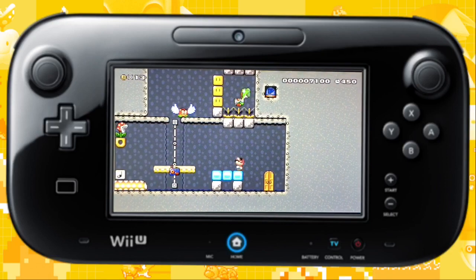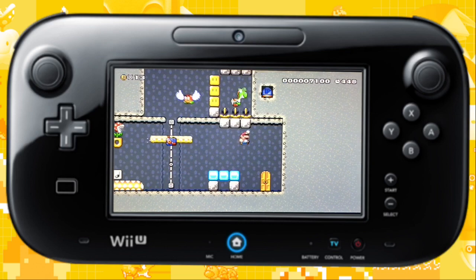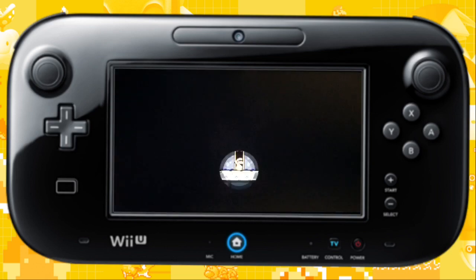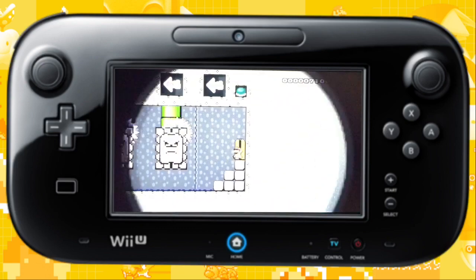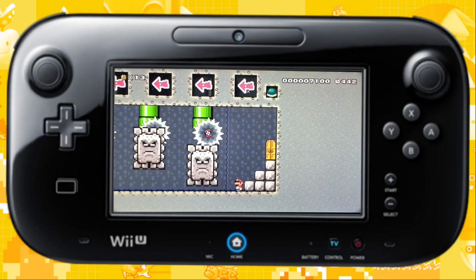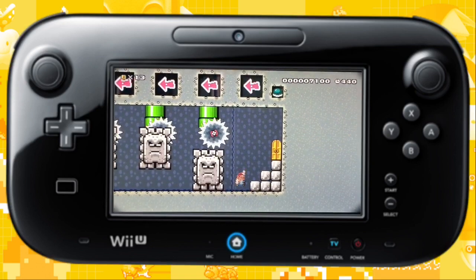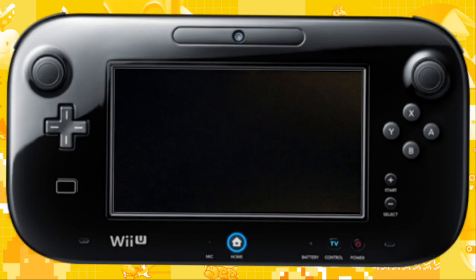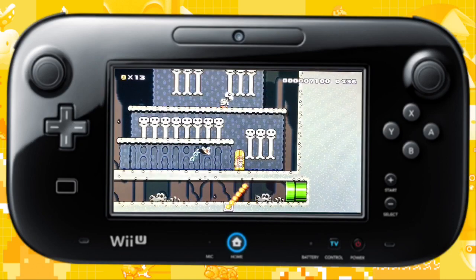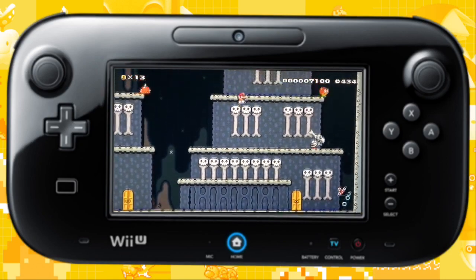This is the first building. We can't really do that much right now since we don't have the power-up needed to free Yoshi, so we're going to leave for now. Let's go see what's going on next door. This is the Dwamp's house — we can't really do much here either since we don't have the correct power-up. We'll be back later. Let's try to sneak into their attic and see what's going on in there.